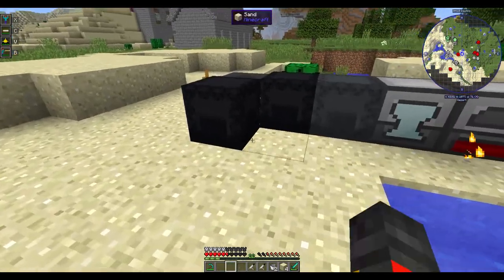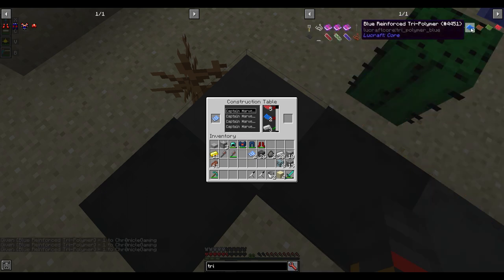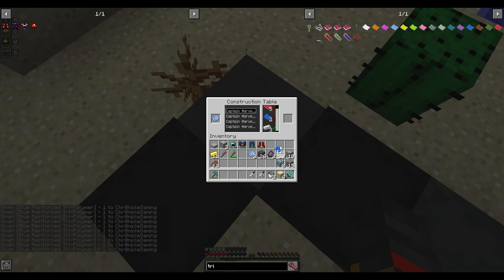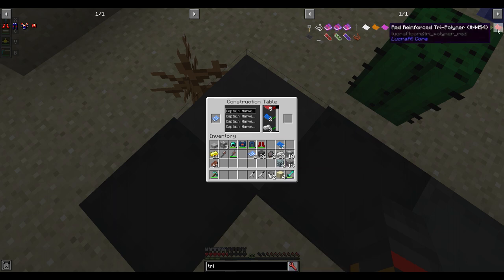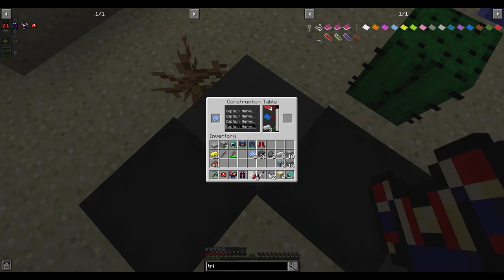There we go — I just got the Kree injection. Now to craft the armor: I have the iron and the blue and red materials. One, five, ten, twelve — I just need to get twelve blue and red polymer pieces. Four plus seven is eleven, plus more gets to nineteen, twenty-four. Helmet, chest, pants, boots — done.